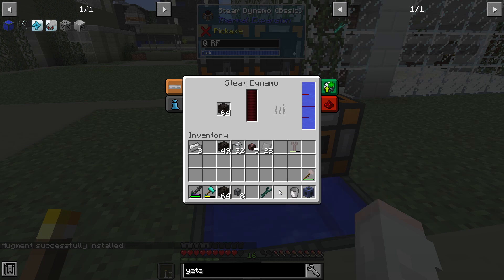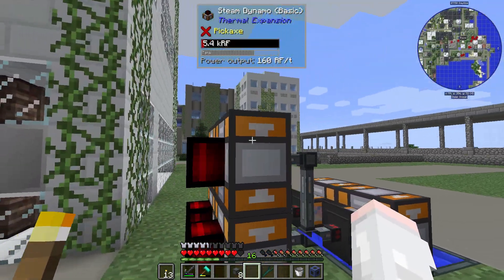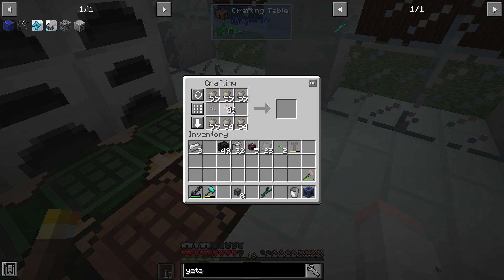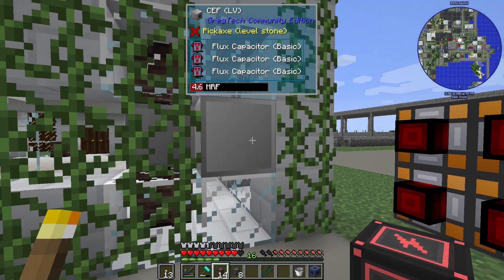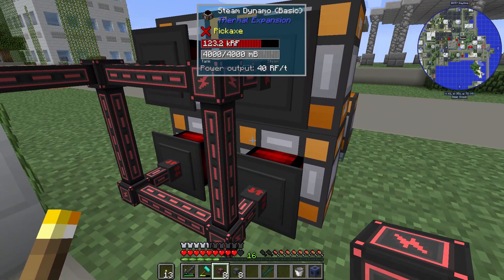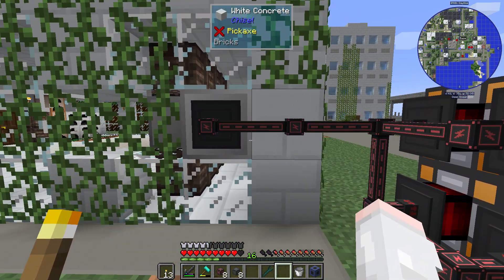Let's put in our charcoal and see if it works. Look at there — making power! I just need a little bit more of this stuff here. Eight. Fourteen. That should be good. Come out here and wire this up like so. The rule is don't make circles or links with your conduits.